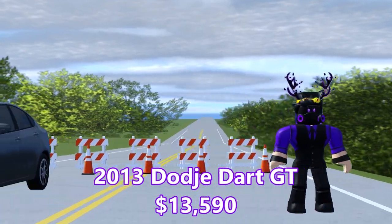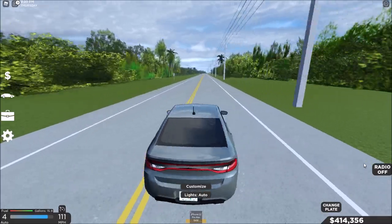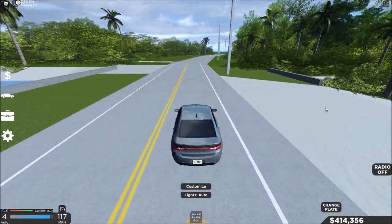Next up we got a Dodge Dart GT, here we go. It's also not very fast. There's not really any cool cars in the update except for the limited one. 120-something miles an hour.